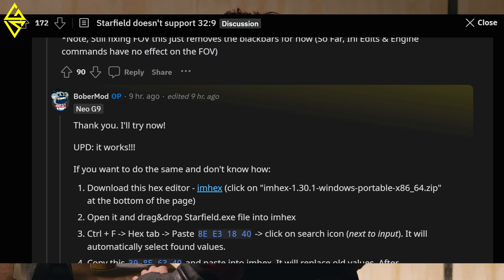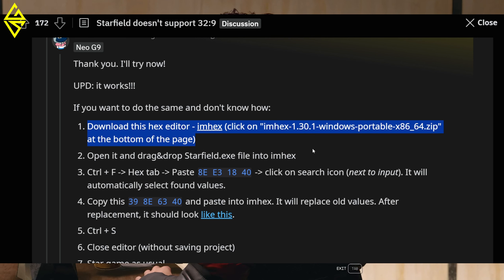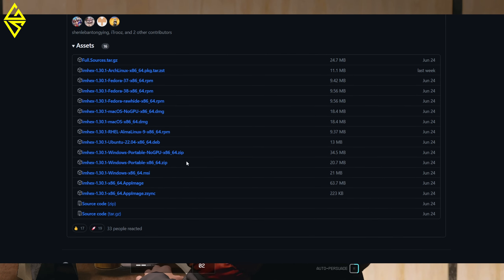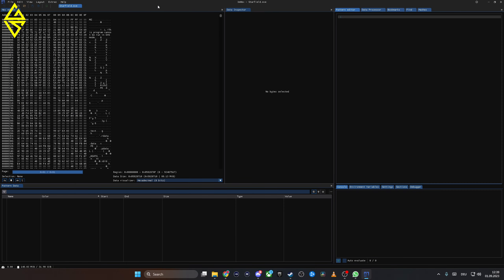First, you have to download ImHex. If you don't know that program or don't have the link, go check out the video description — I post all the links to my sources there, where you can open up this Reddit post and download it from there. Scroll down until you get to the file 'Windows Portable x86_64.zip' and go ahead and download that one. Then extract the zip file and open up the ImHex exe. Now navigate over to your Steam folder of Starfield, make a copy of your starfield.exe, and drag the original exe into ImHex.